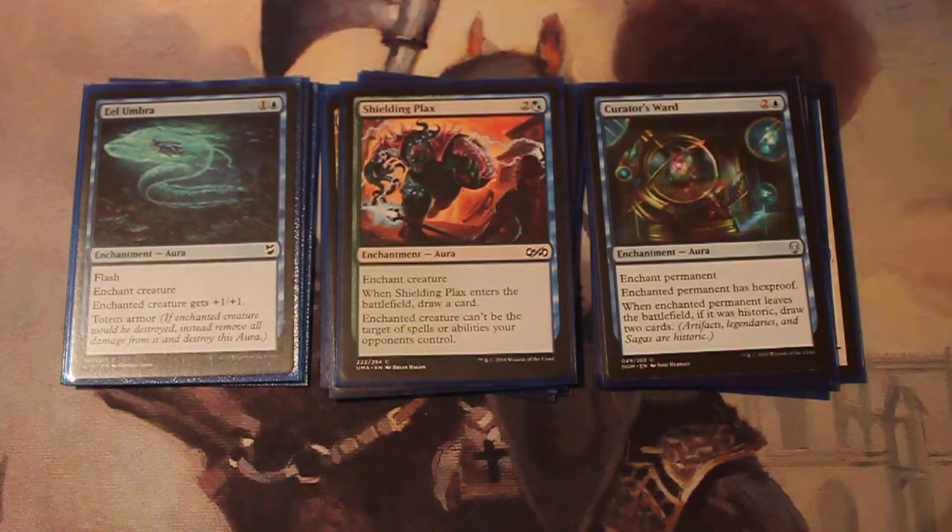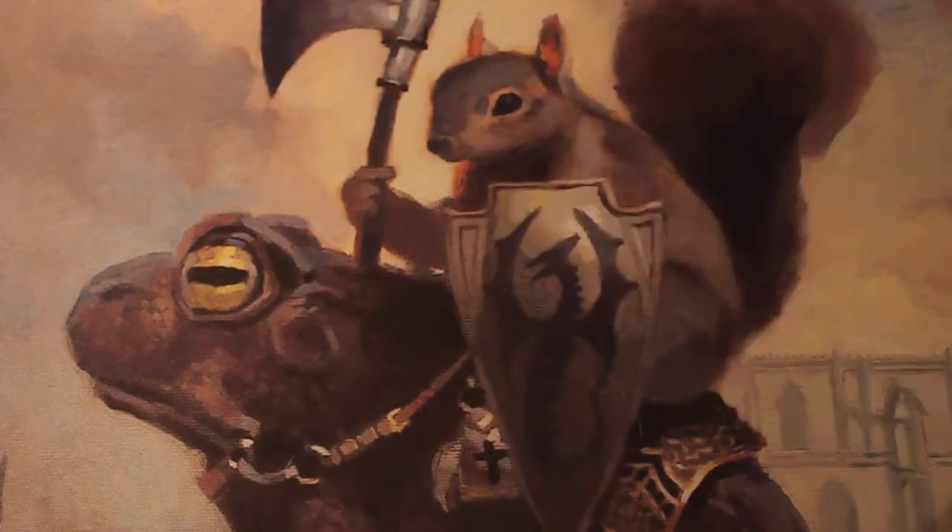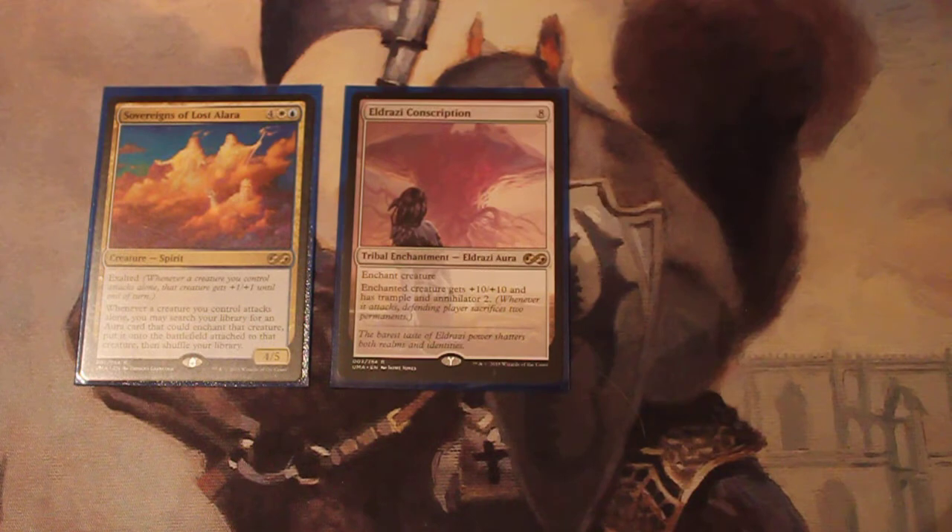Curator's Ward also gives Hexproof, and when the enchanted permanent leaves the battlefield, if it was Historic — artifacts, legendaries, and sagas are Historic — draw 2. This is definitely a Voltron deck. We're going to be piling a lot of our resources into Tuvasa, so we really don't want the commander to get blasted.